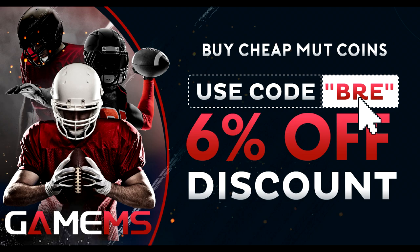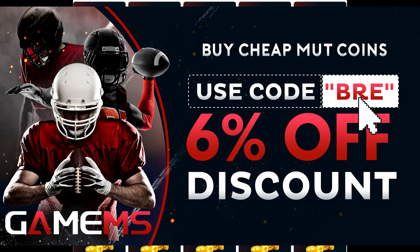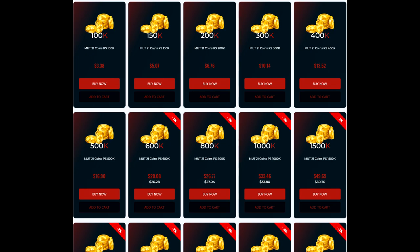Hey guys, if you're looking to buy any cheap coins on the market, check out my sponsor gamems.com. You can get a million coins for less than $60. Use code 'breed' for 60% off your order and build the squad you want without breaking the bank.